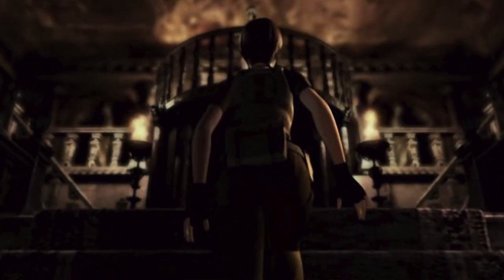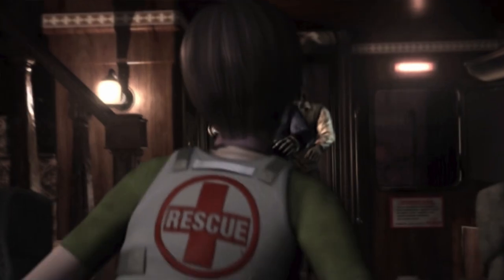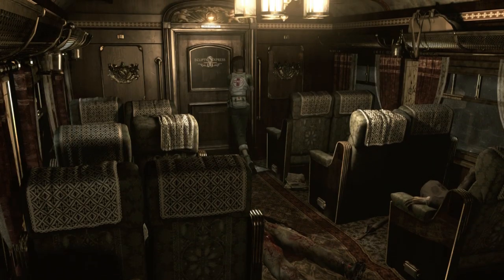Zero se juega como un Resident Evil clásico, abriendo el mapa poco a poco mientras acabas con los enemigos que hay en él. Con el sistema zapping resuelves puzzles que necesitan de la colaboración de los dos personajes. Y en la acción, el compañero también te ayuda. Siempre puedes controlar a cada personaje con un stick, pero la inteligencia artificial y la orden de formar grupo resuelven bastante bien.